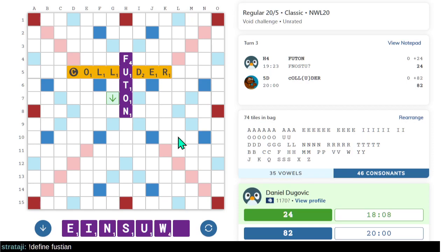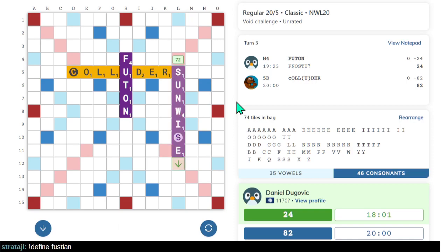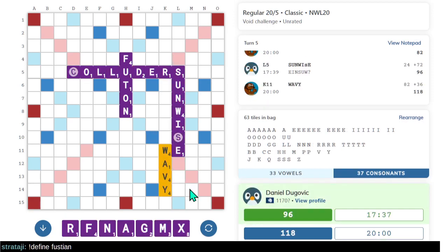SUNWISE misses the double. If I play it in this column there's no double there either, but this does guarantee an open board. We almost have XYLEM. FUSTIAN — sturdy cloth of cotton and flax, that's cool.